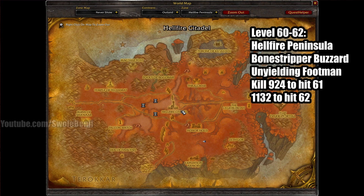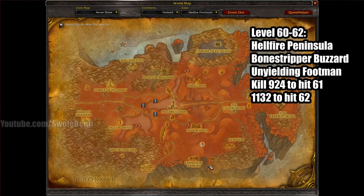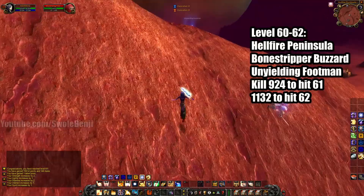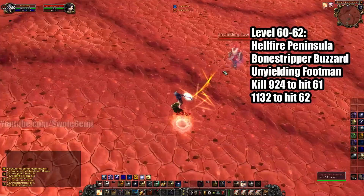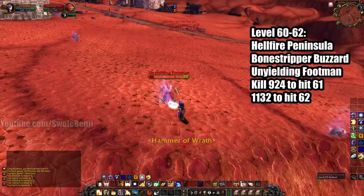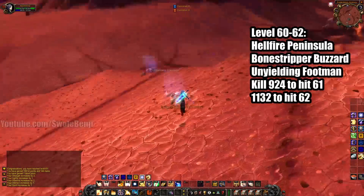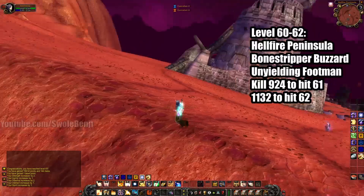These things are a very popular AoE creature, kind of scattered all around the area. But the true best place to grind is the Unyielding Footmen, right up top above the Expedition Armory. They do have a slower respawn rate, but these things are incredibly easy to kill — they're undead, so if you're a paladin like my character, they're just so easy. You need to kill about 924 of these to hit 61, and 1,132 to hit level 62 — that's without rested. If you are rested, it's half as many. Just grind it out, you'll be rich.